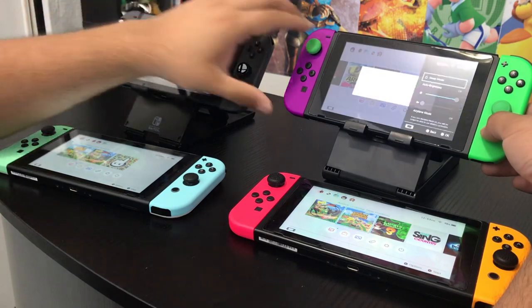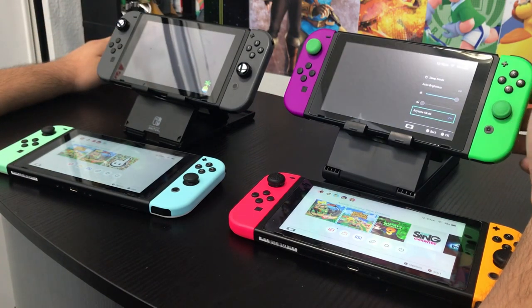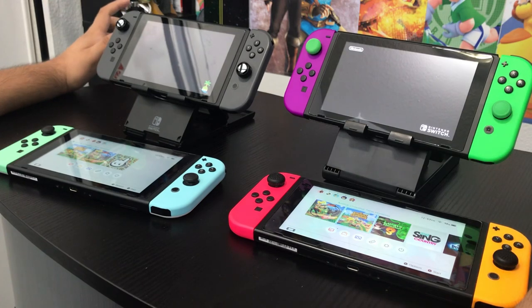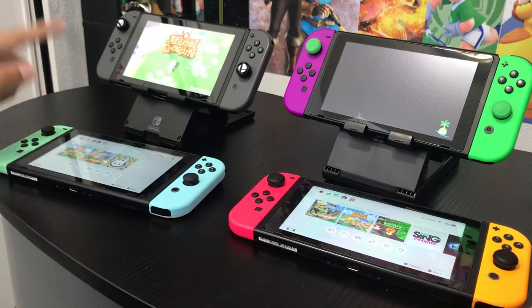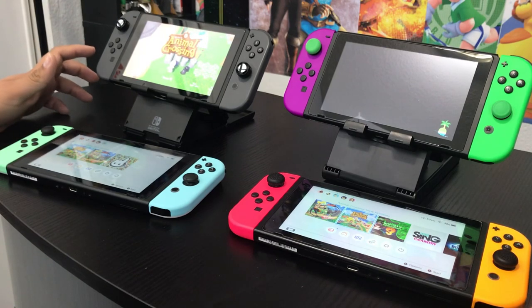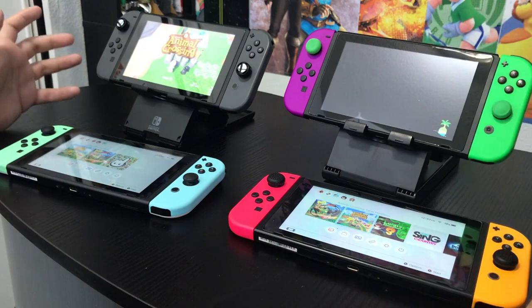We're going to quickly put it in airplane mode. So now that's loading up, and as you can see it's under the 'dad playing' profile. What you'll be able to see right now is that the islands are in fact different. You can tell right off the bat once they load from the Animal Crossing home screen. This will be under the character Gerardo, and this will be under the character Lorelei.